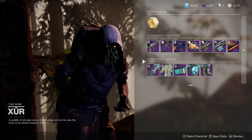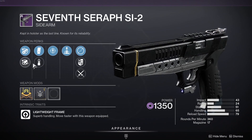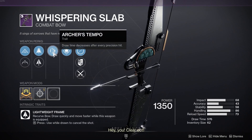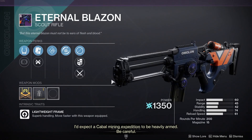What we're going to go over is all of his rolls. The first one is a 7 Seraph Si2 with Elemental Threat Detector and Range Masterwork. Honestly, not the worst roll — this thing can actually probably clap. Next up is a Whispering Slab with Demolitionist, Archer's Tempo, and an Accuracy Masterwork. Not too bad, but if you're going for anything there, it's going to be Swashbuckler.